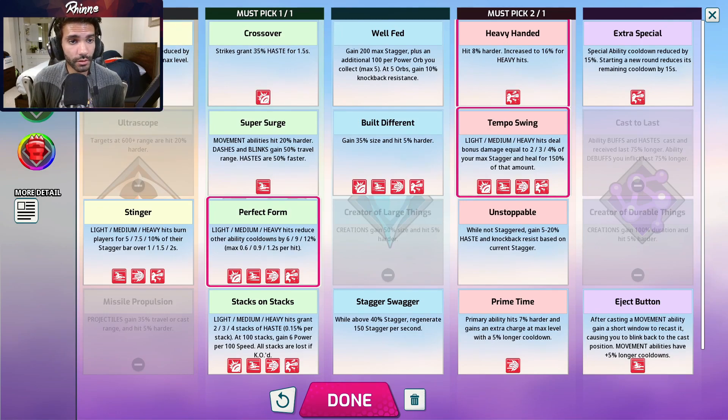One important thing to note is the little skills listed under each training — this tells you what trainings are affected by which skills. For example, crossover says 'strikes' so it's only affected by your left click. Super surge is your movement ability, so that's spacebar on WASD controls. Stinger works on light, medium, and heavy hits but not strikes, so it lists all your other abilities for Juliet. Cast the last is completely crossed out for Juliet because she doesn't have any buffs or debuffs, so it doesn't actually do anything for her — you can still pick it but it's crossed out.